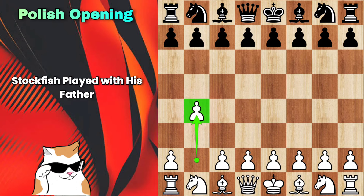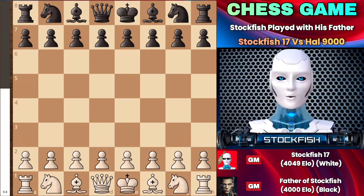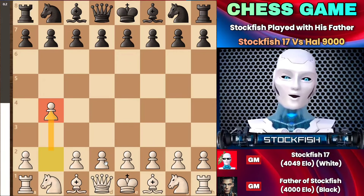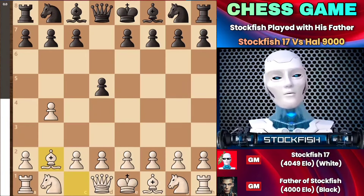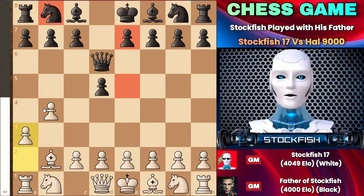Chess friends, I hope you are doing well. Today I have my father, Hal 9000, who is a top chess engine and once won the chess championship in chess history some decades ago. He was a dominant chess engine worldwide, alongside Rebecca, Cedar Chess, and Fat Fridge. I will show you the brilliance I employed against my father, where I played the Polish opening. This game is very romantic and wonderful, so let's get started.